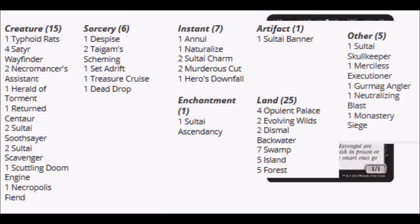There is a Despise, there's a Naturalize, you have a Soul Tie Charm — two of those — two Murderous Cuts, a promo Hero's Downfall which I'll talk about a little more later, a Treasure Cruise. There's not much in the deck. A Hero of Torment — these are just penny cards. Scuttling Doom Engine is an interesting card because it used to be kind of expensive, but now I don't feel like anyone's really going to use it.